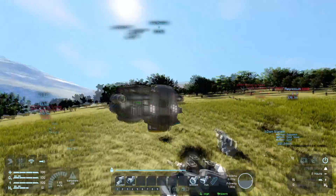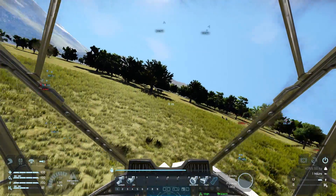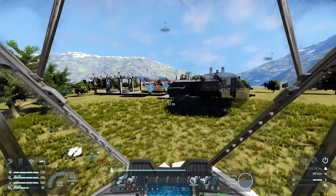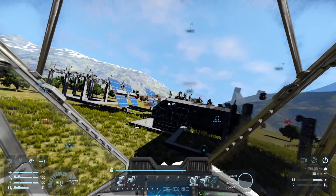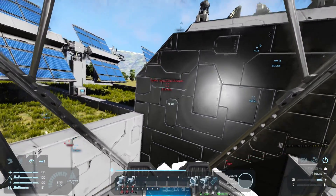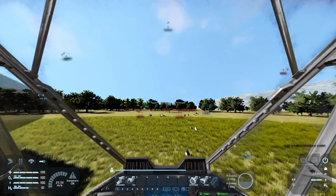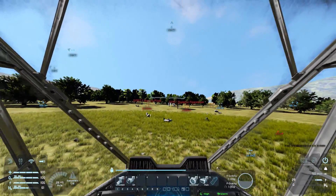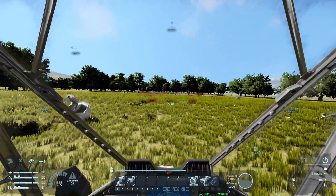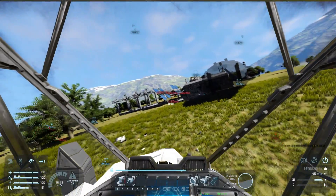I'm really contemplating how I want to do this, trying to figure out exactly how I want to set up a major base. This base here is relatively minor - only some minor energy production, only three refineries and two assemblers. Eventually I want to set up a base with a refinery for each material, a storage container for each material, and a storage container for each processed component, so I can have massive quantities of materials there as my ultimate base.